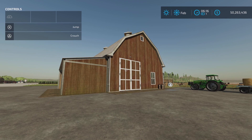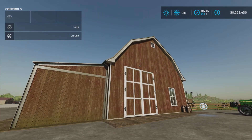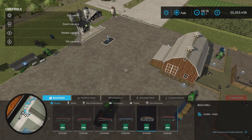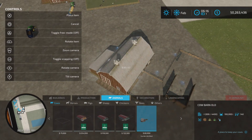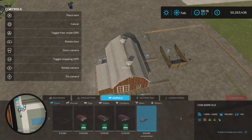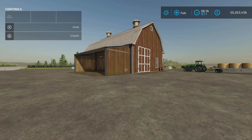Loony Farm Guy here with the Cow Barn Old by Celobuki on Farming Simulator 22 — it's for all platforms: PC, Mac, and console. I'm on PS5 here on Rock Crawl for this test. It's 15.51 megabytes to download. Under animals and cows, it's eighty thousand dollars to purchase and holds 140 cows. It is 20 slots on console.